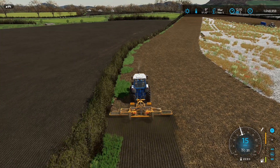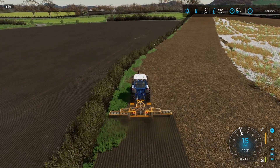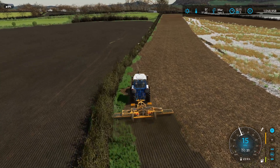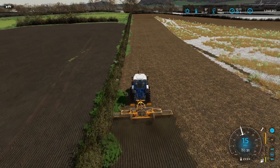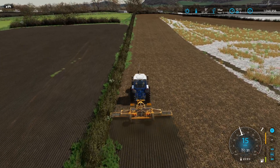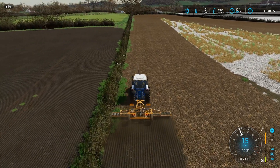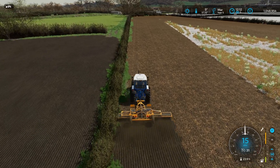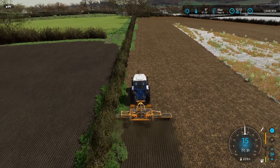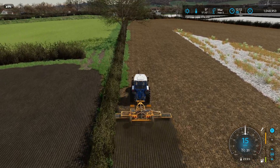Hello and welcome back to Core Farm. We are essentially continuing right from where we left off at the end of the last episode. The helper is continuing on to drill the field to my right, and I will get at least one headland done for the rolling so that we can set a helper off again and let them crack on while we move on to the other fields.